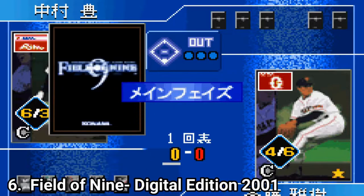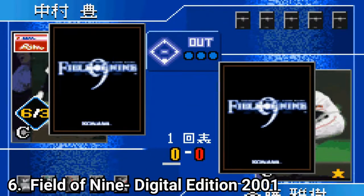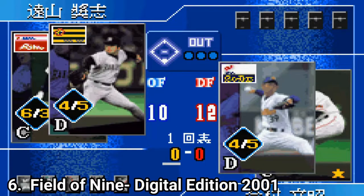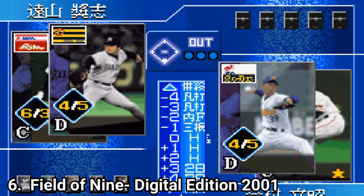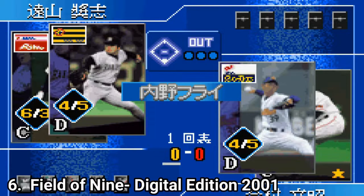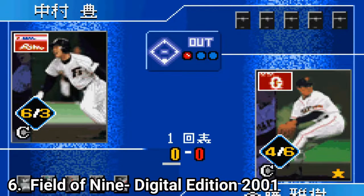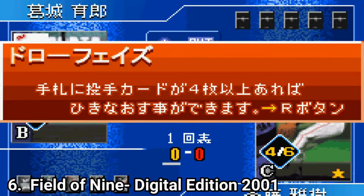Field of Nine Digital Edition 2001 is a strategy game. You still play baseball, but by choosing cards. You choose where players should stand and what players should go against what opponent cards. It's still baseball in a way, but from another perspective. You get 12 teams in the game, but since there are only 4 game modes, the game will become dull pretty fast.